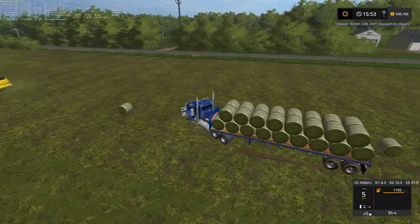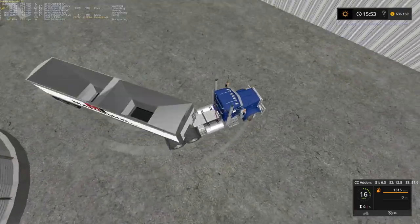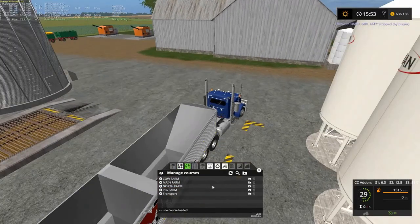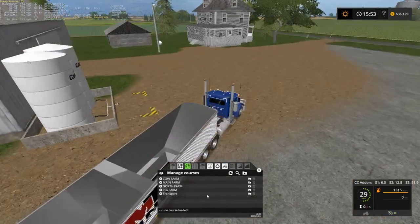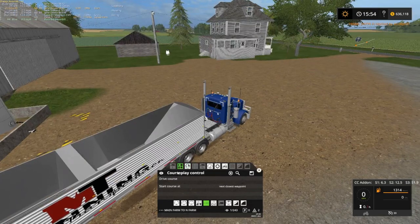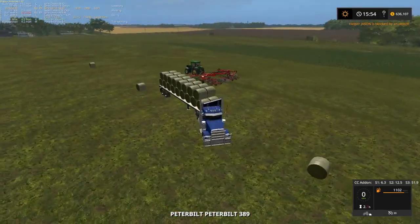I don't know where we're going to tag him right yet. Back to the other semi — I think I got a courseplay route. I did one for main farm. Main farm to north farm right there. What a coincidence — I actually done something right. Drive course. Okay, good. All these boys and girls are doing fine.